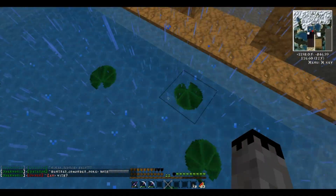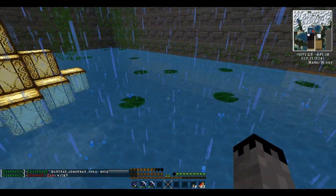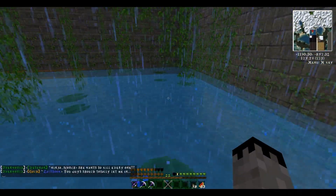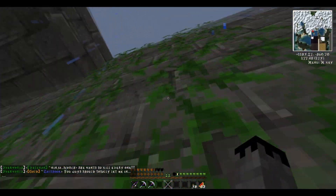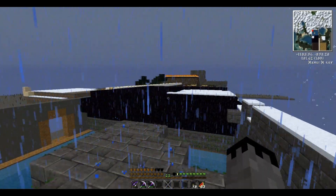This is the aqua biome. I still have to put the spectator stands in here. This is the aqua biome — it's supposed to look like a swamp ruin, which is honestly really cool. And you can get up here too.